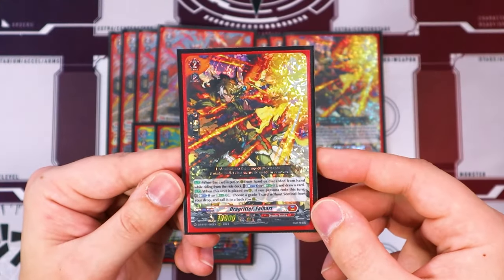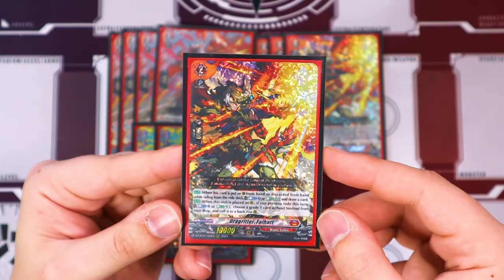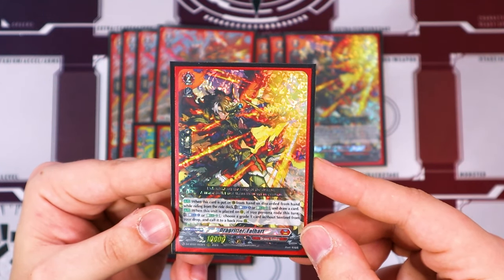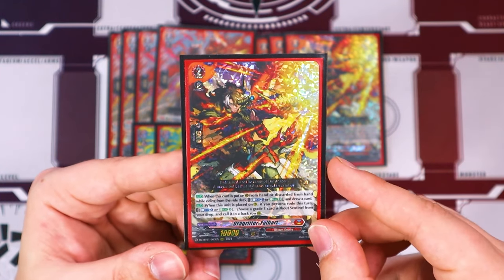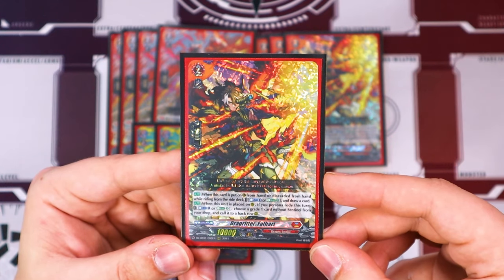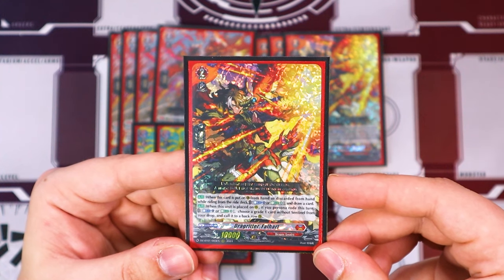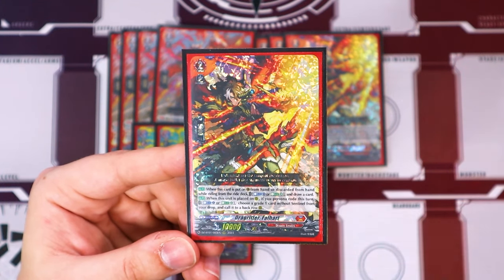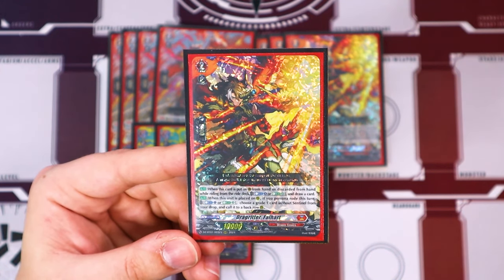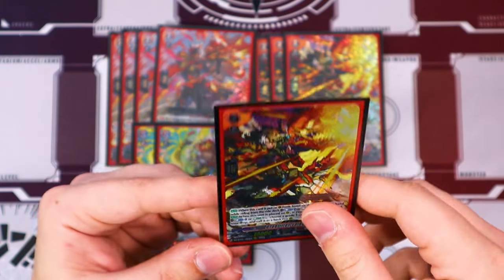Then we're running four copies of Drag Ritter Fall Heart, which is your energy cycler — or as I call them, biscotti clones. When this is placed on guard from hand or discarded from hand when riding from the ride deck, you can Counterblast 1 or Energy Blast 3 to draw a card. So you ditch it for your ride line. It also has the ability when it's placed on rear — if you Persona Rode this turn, you can Energy Blast 3 or Counterblast 1 to choose a grade one without sentinel from drop and call it to the back row. We're mostly using it for the guard effect and the energy cycling.